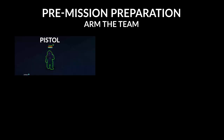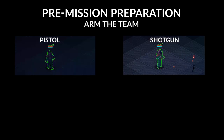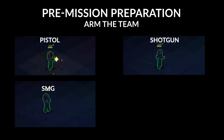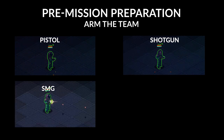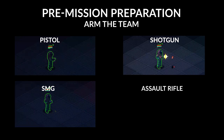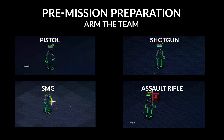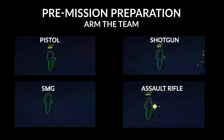Let's talk about the firearms currently available. Pistols fire a single round with low accuracy and low damage. Shotguns fire multiple rounds at a spread with high damage at close range. SMGs fire multiple rounds at a burst with moderate damage at medium range. Assault rifles fire a single round with moderate damage at long range. Keep this in mind when arming your team.